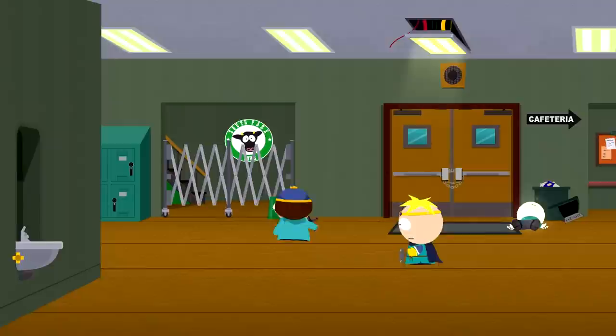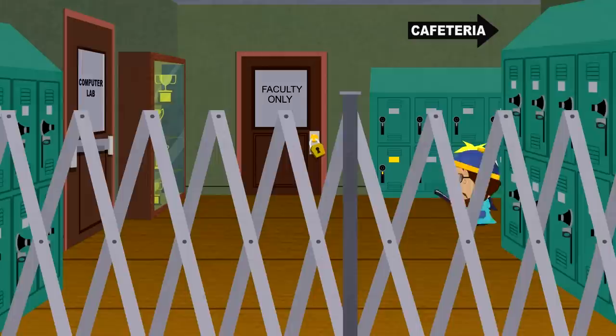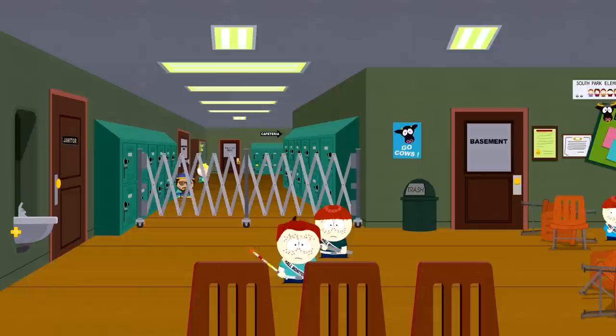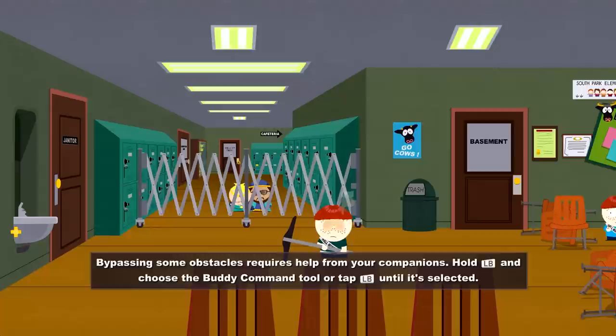I'm coughing a lot lately. Hopefully I edit that out. Get away from me, you freak! Something bad is going on. Receive the brass key — are you kidding me? We've gotta find the brass key. The protector of the brass key will never surrender. Bypassing some obstacles requires help from your buddy — hold LB and choose the buddy command, or tap LB until it's selected.